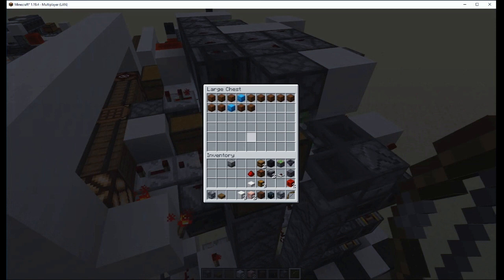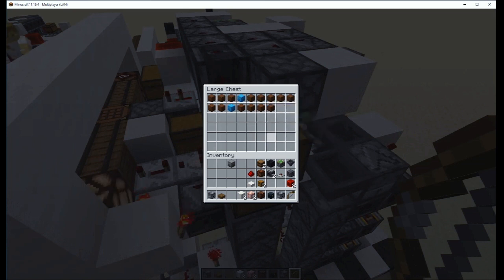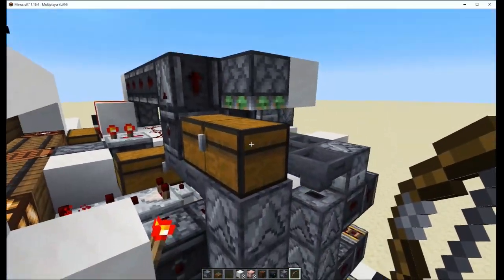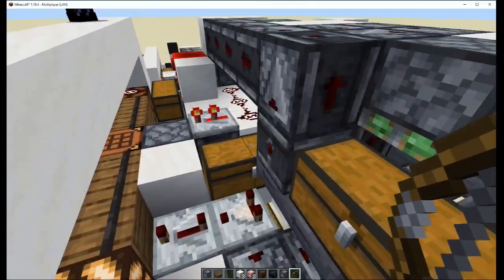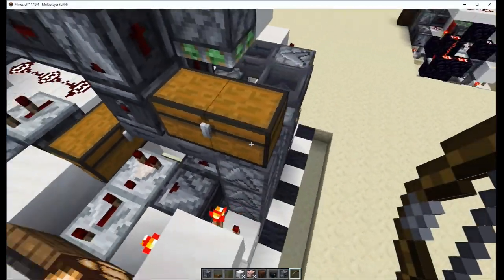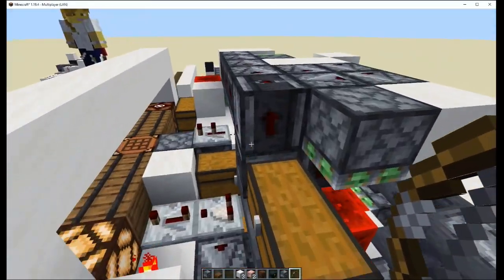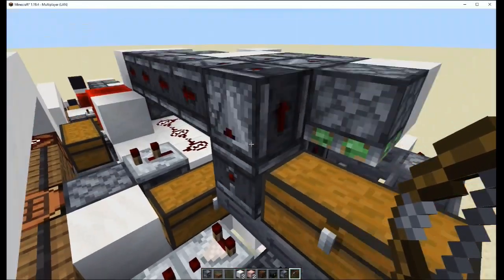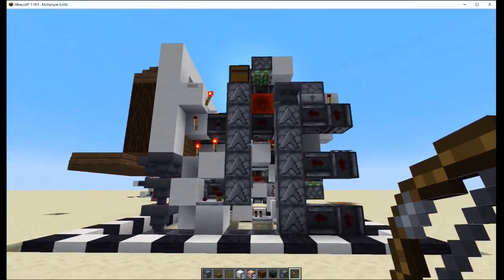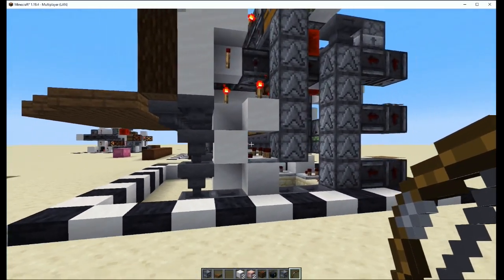Right now it only has 54 boxes of storage, because you don't want to fill it up more than this box right here can hold — they'll never get taken out of this thing. But you could add more in the dropper loader; you could take the dropper loader up. As of right now, I wanted to keep it with 54 shulker boxes full of storage.